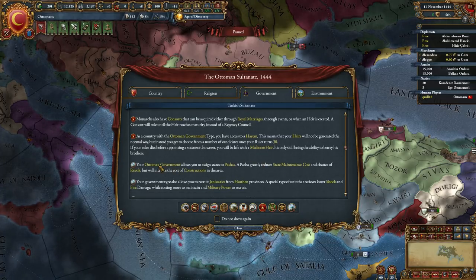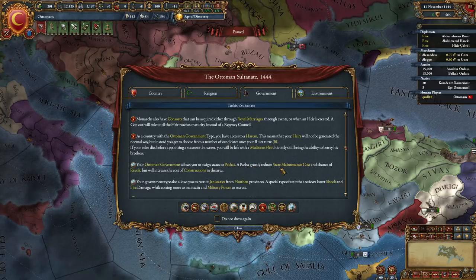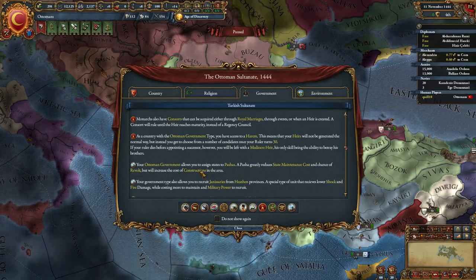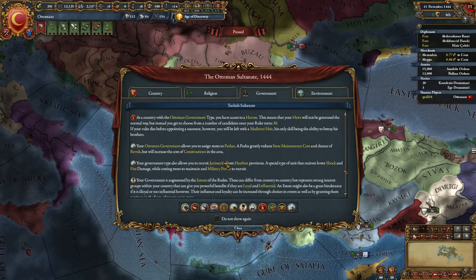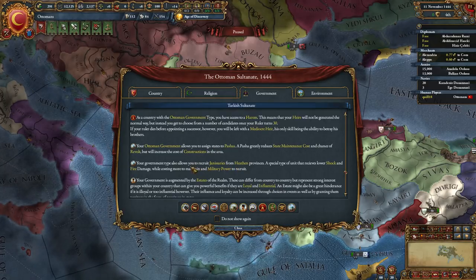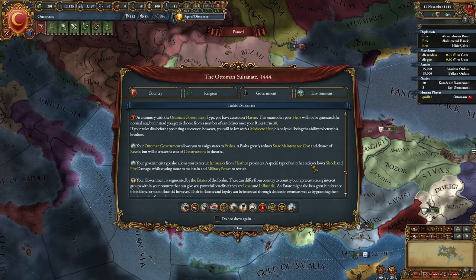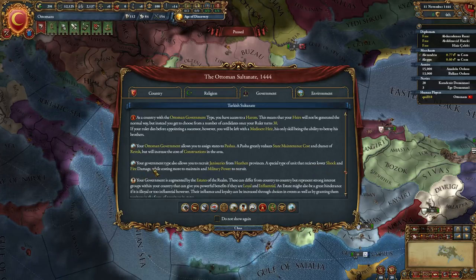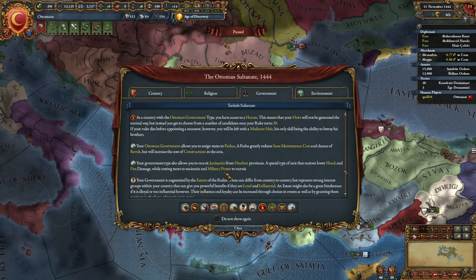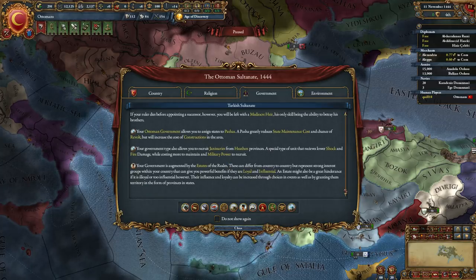There are some changes here. The Ottomans government allows you to assign states to Pashas - a Pasha greatly reduces state maintenance costs and chance to revolt, but will increase the cost of construction there. We also have a completely new Janissaries mechanic. Instead of being a countrywide modifier, now you recruit Janissaries from Heathen Provinces - a special type of unit that receives lower shock and fire damage, but costs more to maintain and military power to recruit. I think it costs 50 military power to recruit a Janissary unit.